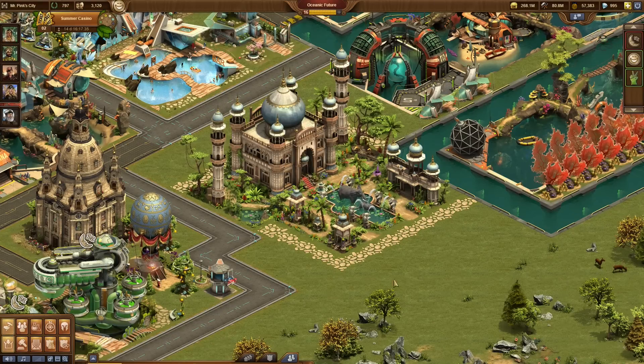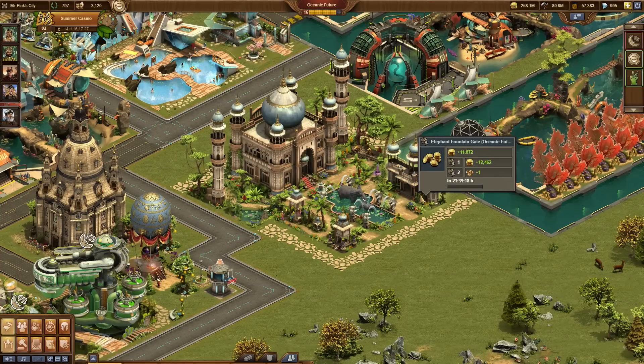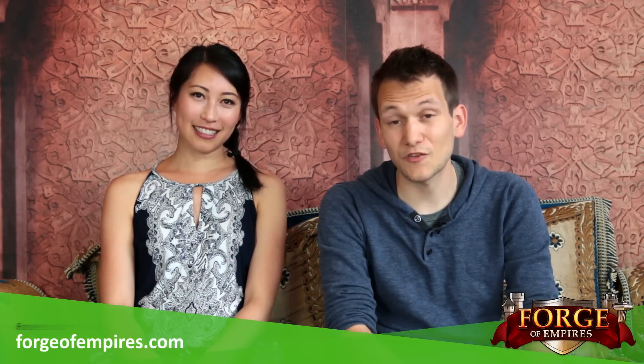The second set is the Indian Fountain, consisting of the Elephant Fountain building, its entrance gate, a giant flower, and some Chhatri buildings. The Elephant Fountain gives you a multitude of different boosts, so make sure you collect all Indian Fountain buildings. That's it guys — we hope you are looking forward to summer as much as we are. Enjoy spinning the wheel and tell us what you think in the comments. Bye!